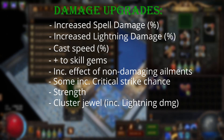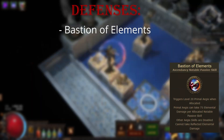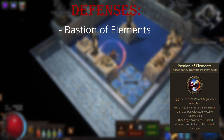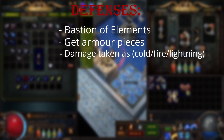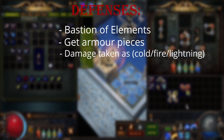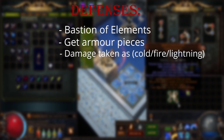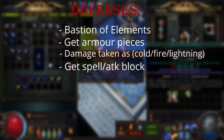Getting some gear upgrades would help out a ton. To get the best damage, a well-rolled staff would probably be the best. In terms of defenses, I'm using the Bastion of Elements, which helps reduce elemental damage taken. By equipping more armor pieces, I will be able to mitigate some more physical damage. To get even better defenses, getting some percentage of physical damage taken as elemental damage would also help. I don't like having this as my only defense, so instead of going the max DPS route, I will keep a wand and a shield to spec into some block chance for both attack and spell, in hopes of getting a little tankier.